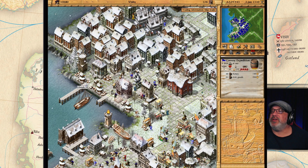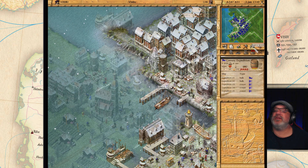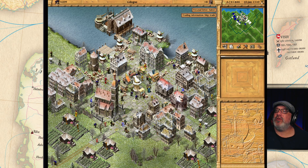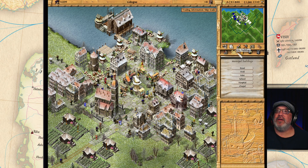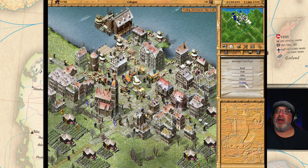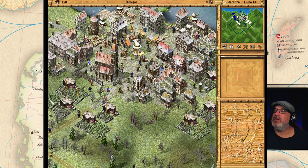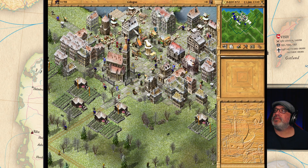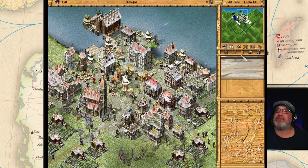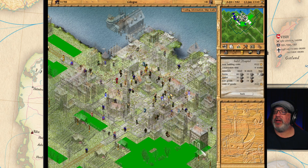I'm going to go around and change the prices for the stuff that I just changed. I'm back and I just finished changing the prices. We're at Cologne here - I think I'm going to build a hospital. I don't think we have one - let's do that, put a hospital right here.